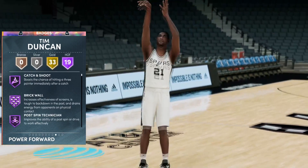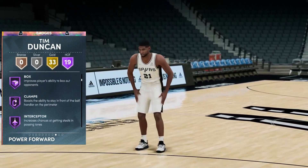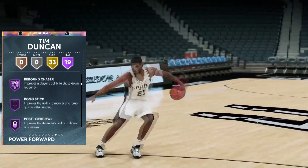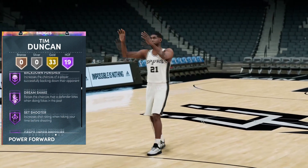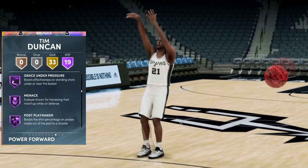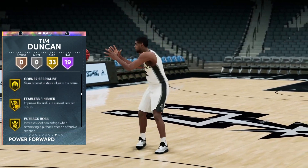When it comes to Hall of Fame badges, he has 19 of them: Catch and Shoot, Brick Wall, Post Spin, Drop Stepper, Rim Protector, Box, Clamps, Interceptor, Intimidator, Rebound Chaser, Pogo Stick, Post Block, Down Worm, Back Down Punisher, Dream Shake, Set Shooter, Grace Under Pressure, Menace, and Post Playmaker. He also has 33 gold badges to go along with it.